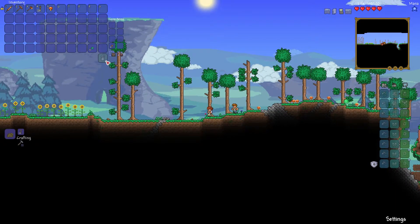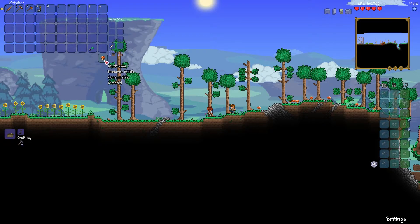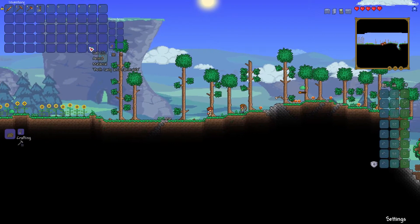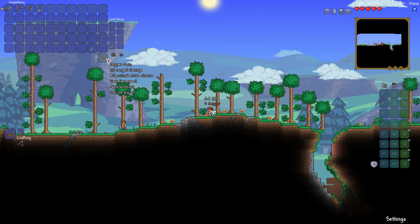Another thing you might have noticed is a grayed-out slot at the bottom — this is a trash can. If you place something there it can act as an extra slot, but if you place something else there the previous item will disappear permanently. I would not recommend using this as an extra slot because you might forget and lose your items.